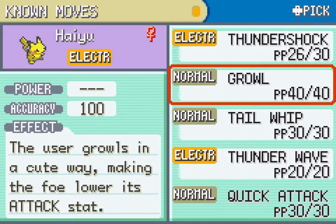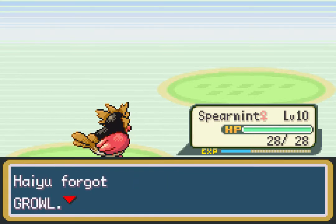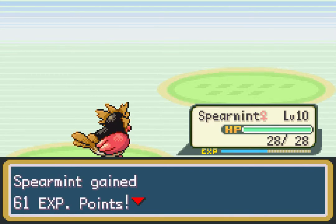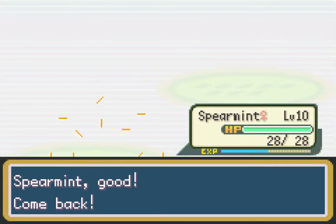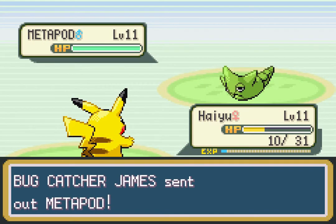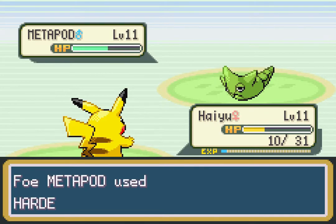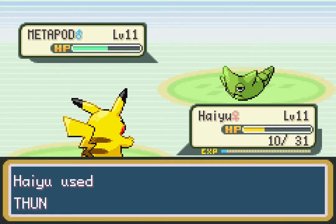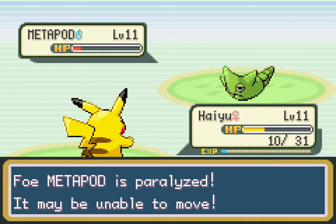We got Quick Attack, which is a move with increased priority. Quick Attack is weirdly useless because the only Pokemon that learn it are naturally quick anyway. There are more useful moves that always move first. I guess it's good against other fast Pokemon, providing they don't also have Quick Attack — two Quick Attacks is just neutral. If you're using Raticate it's a STAB move stronger than Tackle, so it has uses in the early game, but you'll be replacing it with Hyper Fang.